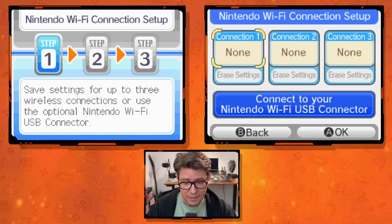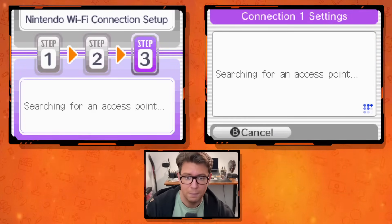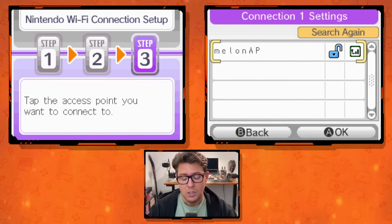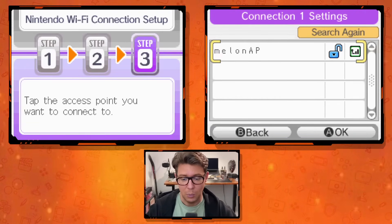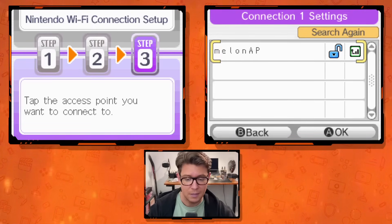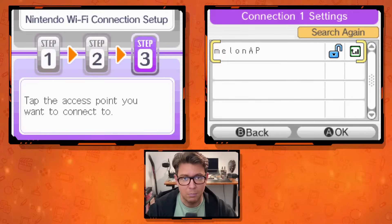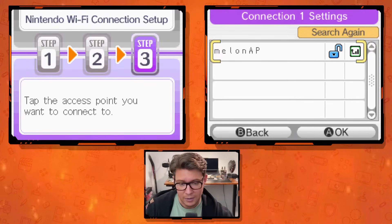For the MelonDS emulator, here's what you're going to do. Click on the connection slot and say 'Search for an access point,' and it will find one. If you're playing on MelonDS, it has basically created a fake Wi-Fi network called the Melon AP — Melon Access Point. It's just a fake Wi-Fi bridge. You do need actual internet on the computer running MelonDS for this to work, but MelonDS handles the rest as an ad hoc network.